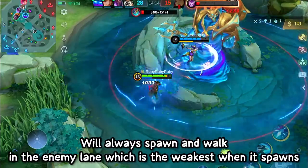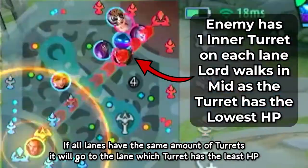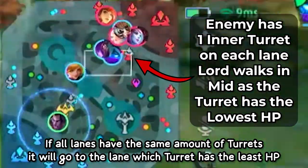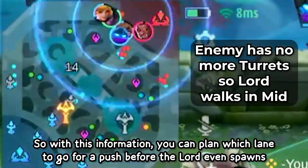An additional tip is that the lord will always spawn and walk into the enemy lane that is weakest when it spawns. Its first choice will be the lane with the least turrets. If all lanes have the same number of turrets, it will go to the lane whose turret has the least HP. When there are no turrets left, it will go to the mid lane. With this information, you can plan which lane to push before the lord even spawns.